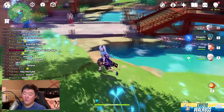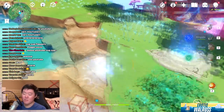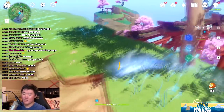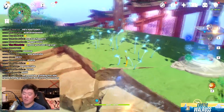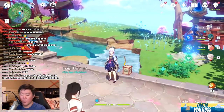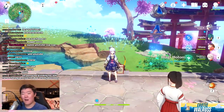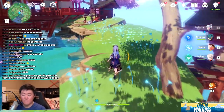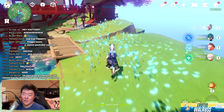However, as you saw earlier — if you were keen and picked up on it — sometimes when you're dashing around you do get caught on rocks. Now I'm stuck, and now I'm stuck against this wall again. So as you are traveling around the overworld, you're going to run into a lot of situations where Ayaka's dash just makes it more difficult to traverse the terrain. That's definitely a downside.